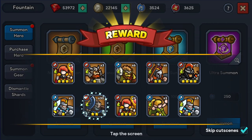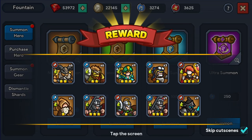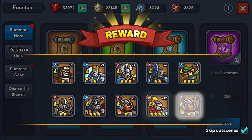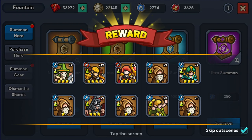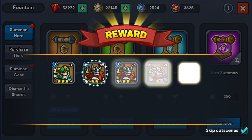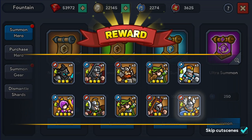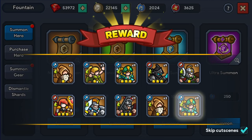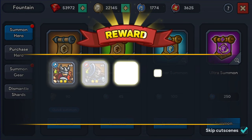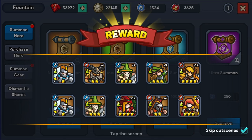Roderick — he might be someone we end up removing as well because he debuffs attack as opposed to doing control. We've got 3,000 left. Some Daniel, some Julian, just keep going. Nothing there. Some Adrian over there — that's who that is, it's Adrian. Nothing there. 1,700 left.